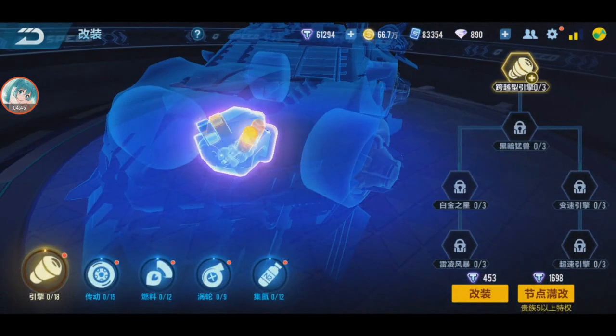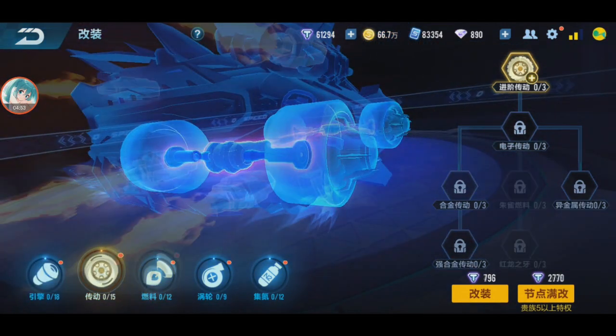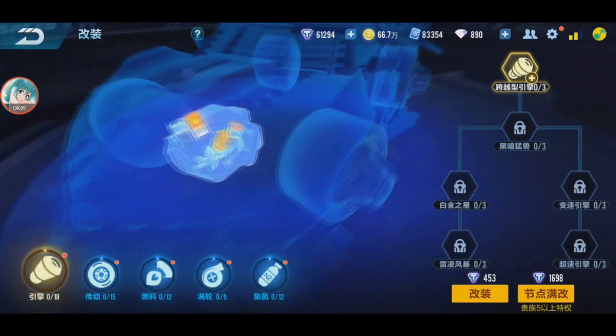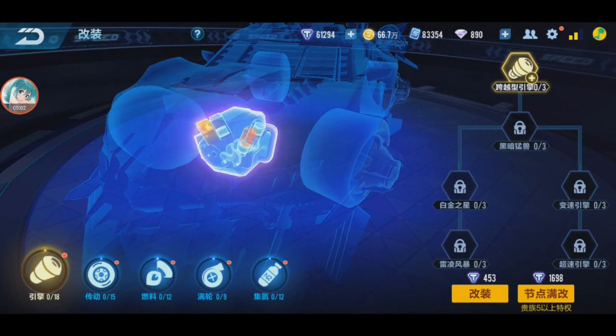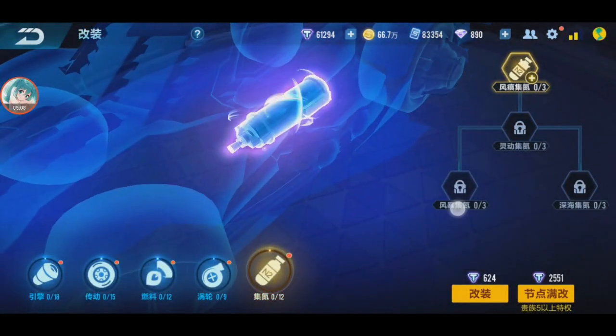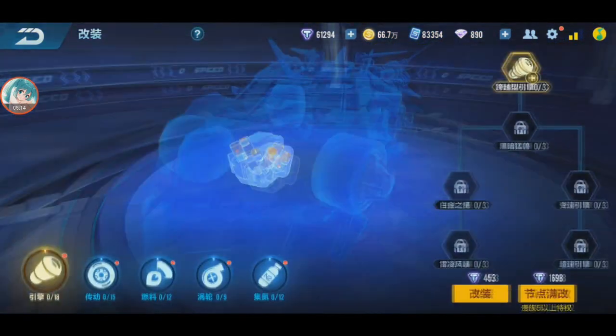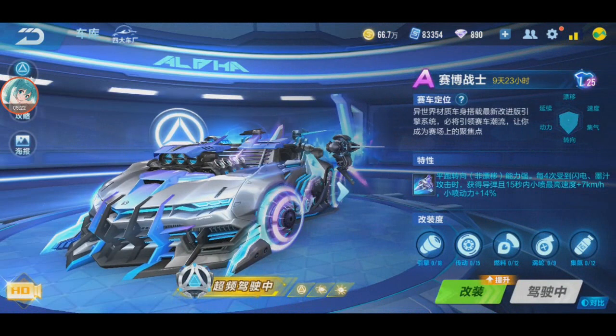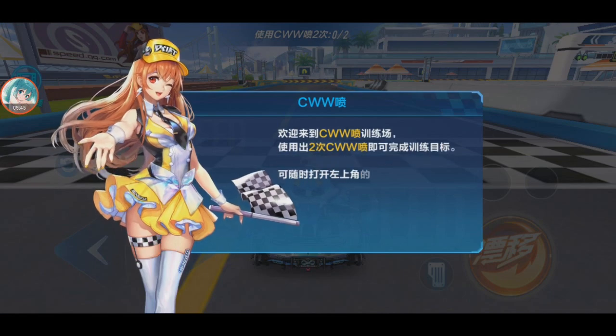For modding Cyber Warrior, there are actually two options. If you're playing speed mode, mod the straight line path. If you're playing item mode, it's better to pick right-left-left. I don't have any dead points to mod Cyber Warrior right now so I'll leave it with no mod for now.